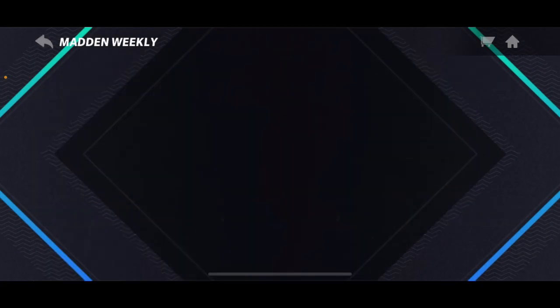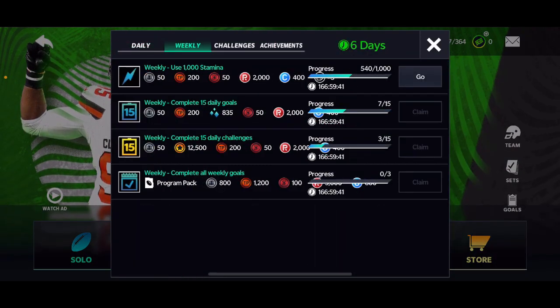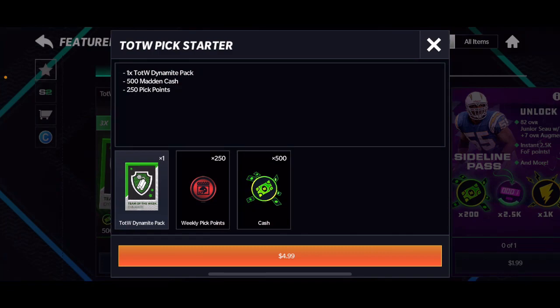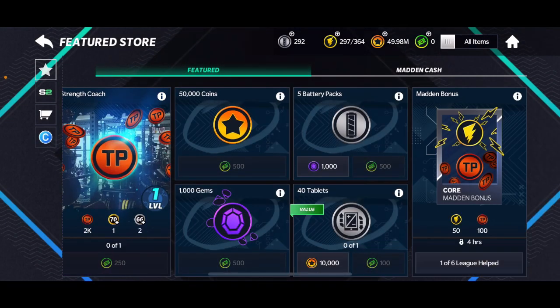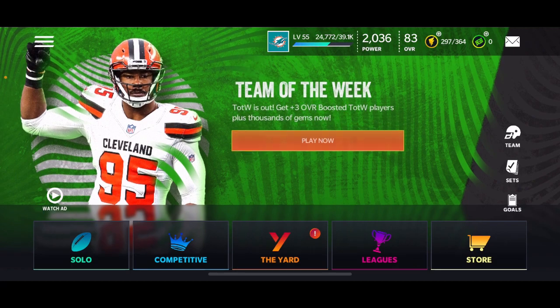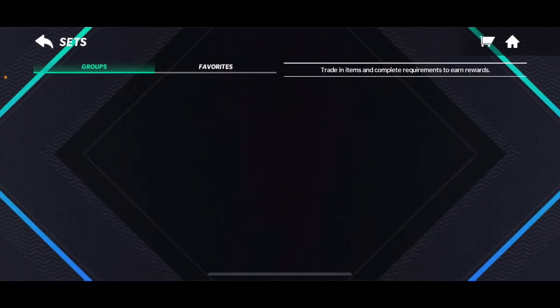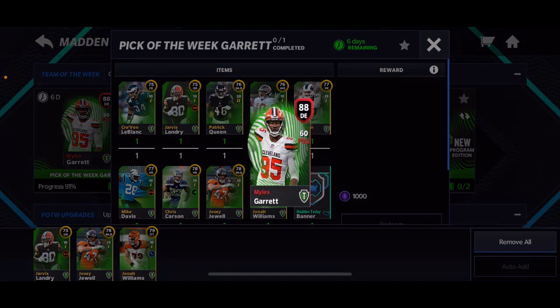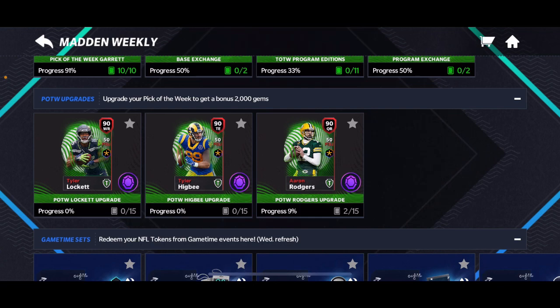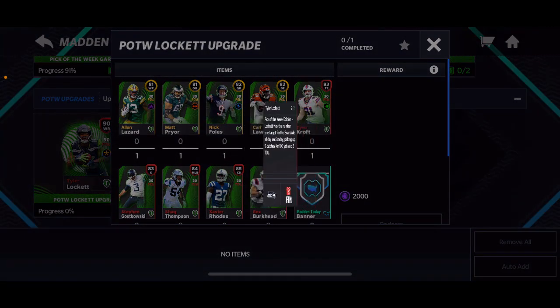The last thing you guys need to do — I made a separate video on this — is get the pick points. All you need to do is complete the weekly objectives or weekly goals, get the program pack, or obviously you can just buy it if you're pay-to-win: you can get 250 pick points, 500 cash money, and one Dynamite pack for a big boost. This player is now 85 without the augment, which is pretty cool because 85s at this point are still really really good, and the upgraded version is going to be an 88.